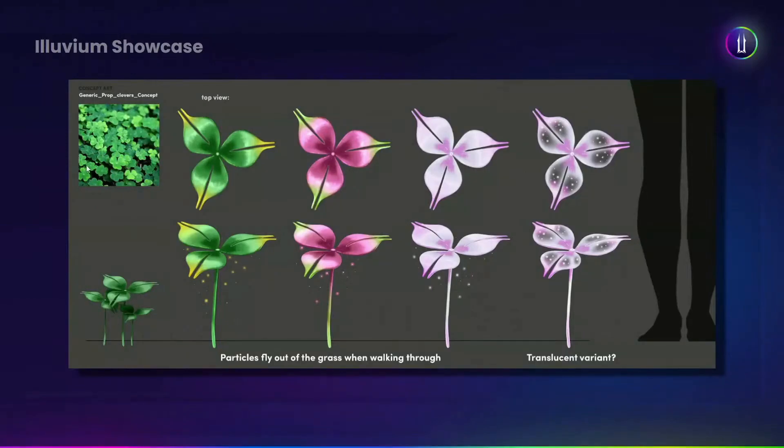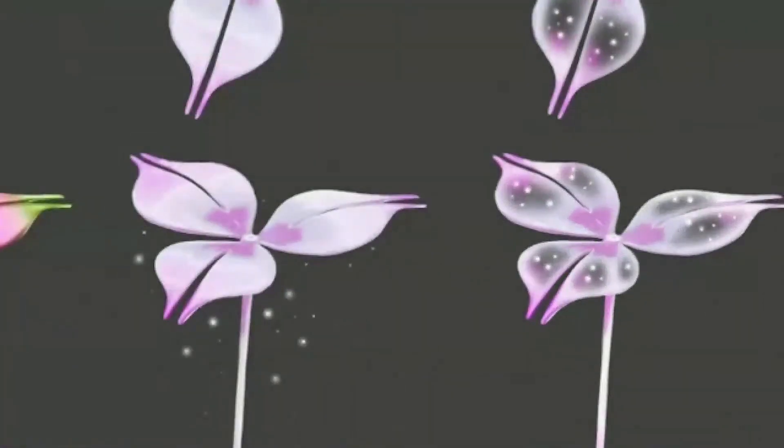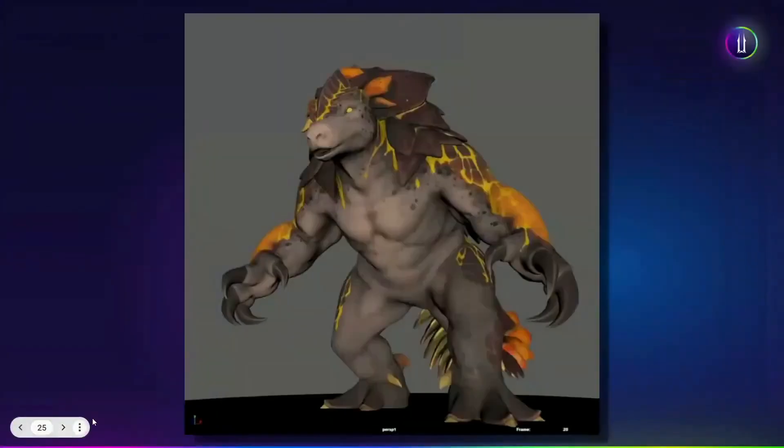Translucency and particles flying out of plants take it from being a generic clover to being a fantasy clover. Just those four clovers would be about a week's work for the team to develop. It's pretty cool.